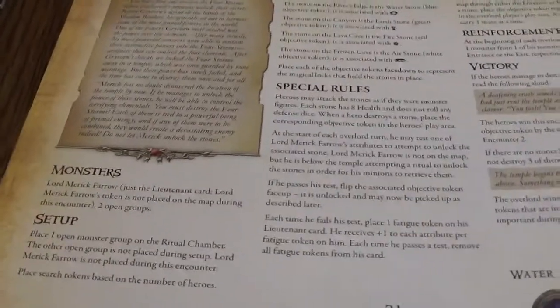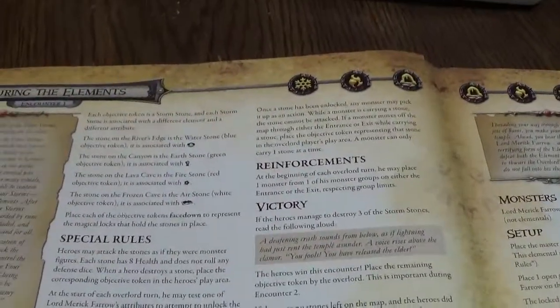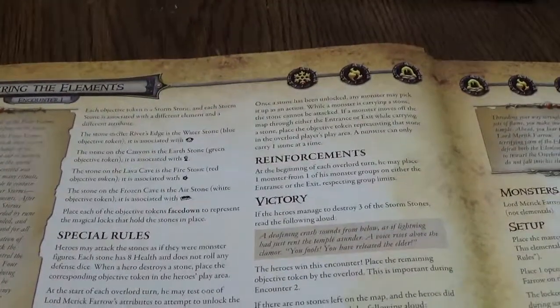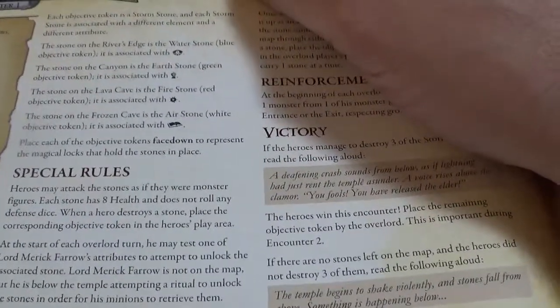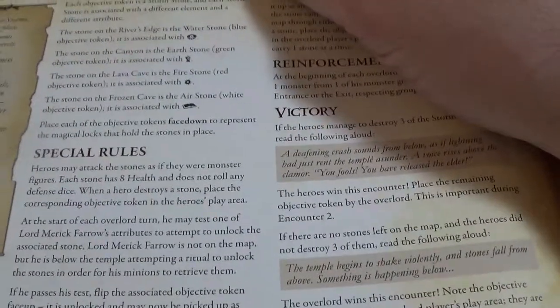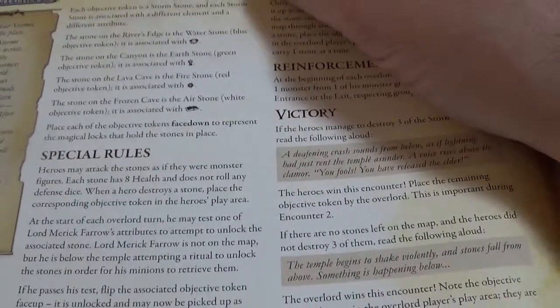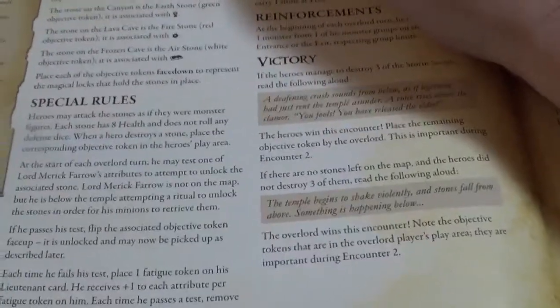Lord Merrick Pharaoh is set up in this game but he's not going to be on the board — just his lieutenant card. Two open groups of monsters; we placed one open group on the ritual chamber. The other open group is not placed on the setup. Each abducted token is a storm stone, and each storm stone is associated with a different element and different attribute. Heroes may attack the stones as if they were monsters. Each stone has eight health and does not roll any defense. When a hero destroys a stone, place the corner objective token in the hero's play area. At the start of each Overlord turn, he may test one of Lord Merrick Pharaoh's attributes to unlock the associated stone.